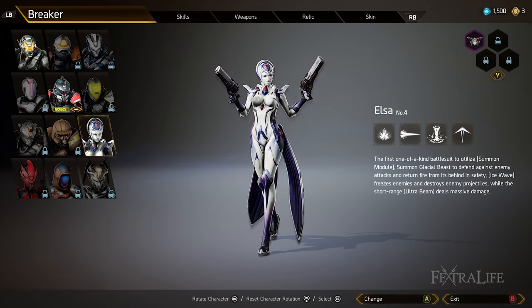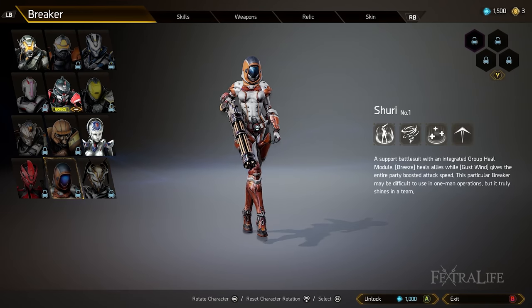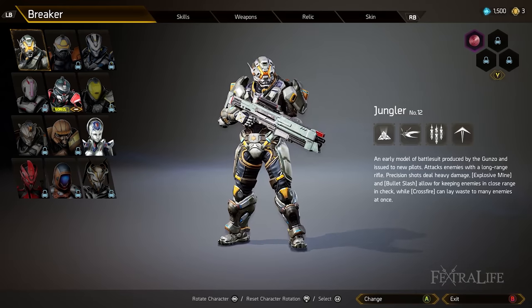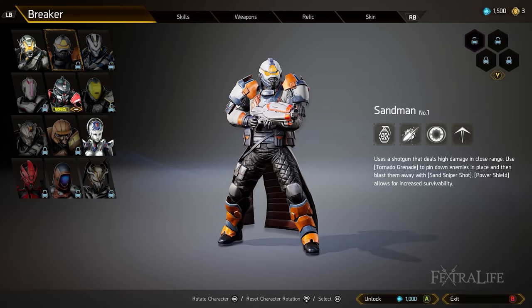The first thing I want to mention is that there are essentially three archetypes in the game with four models for each archetype. You're going to have light, medium, and heavy. The light obviously has the most mobility, the least armor, the least health, and dies the quickest.